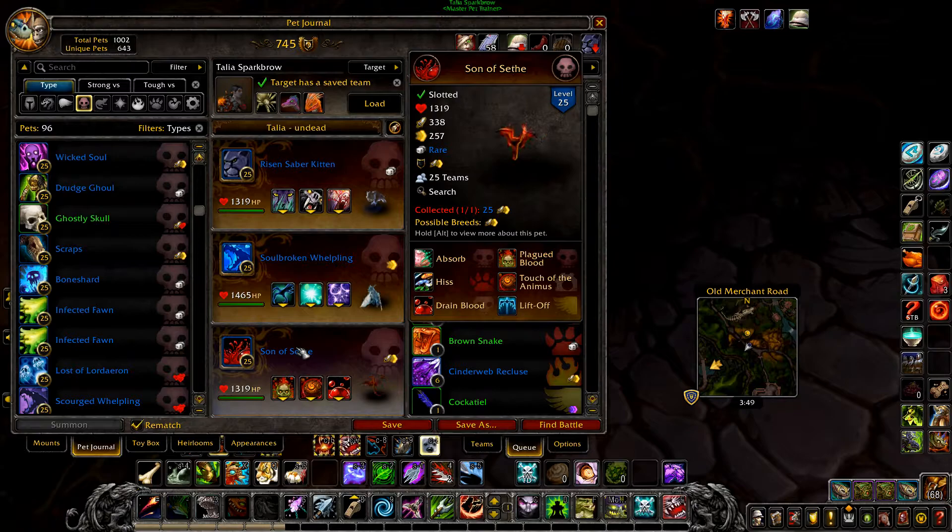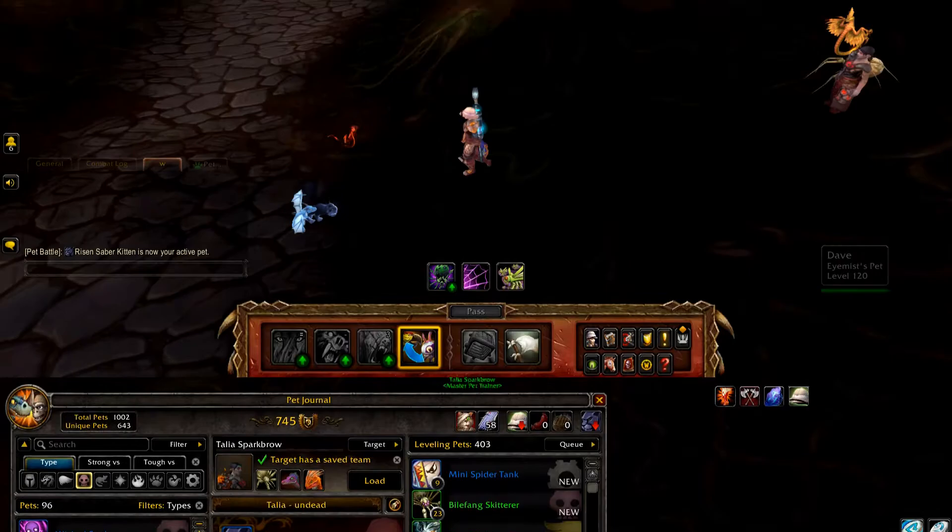And finally any level 25 undead pet — this one is unlikely to be used. I went with the Son of Seth with Plague Blood, Touch of the Animus, and Drain Blood.